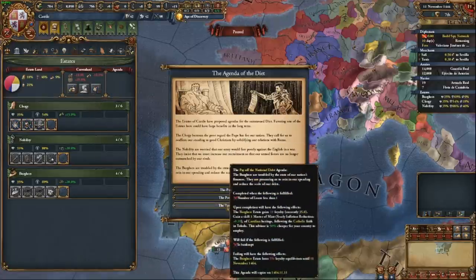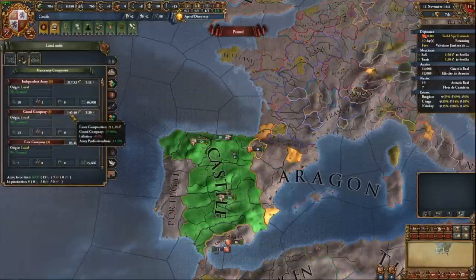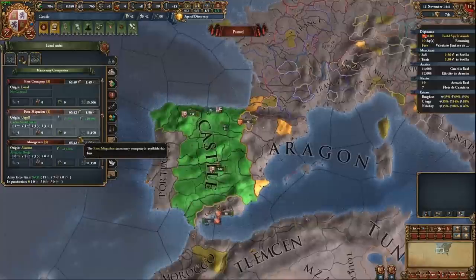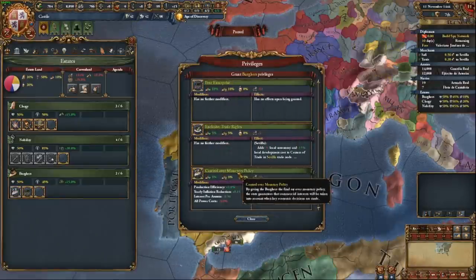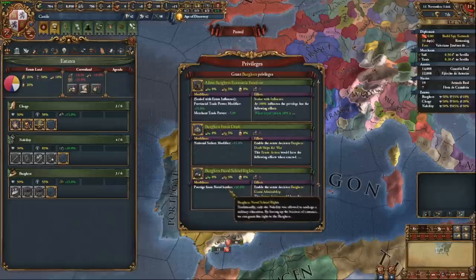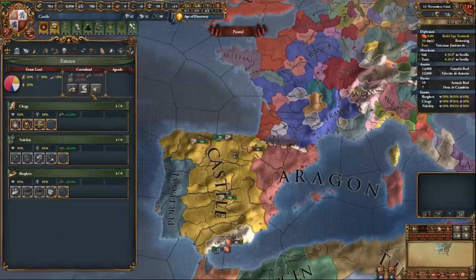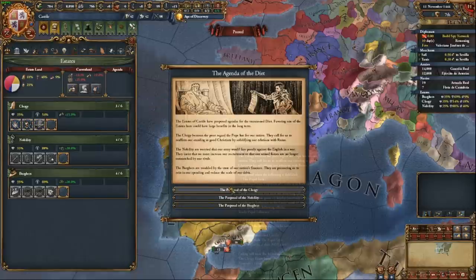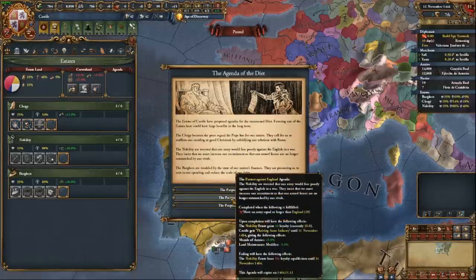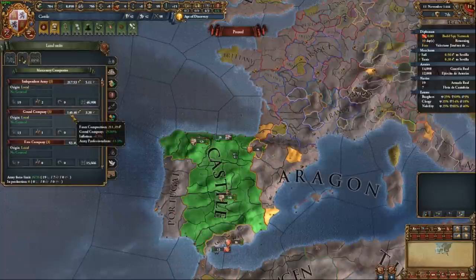This is going to be a very vassal and union heavy Castile. I'll be using my monarch points very efficiently, and having lots of points for development which will also increase crown land. You might be tempted to use the Burghers' force draft privilege since free heavy ships sound great — but in the current patch heavy ships are broken and not in a good way. They just kind of melt to light ships. You're better off deleting all your heavies and running light ships for open seas, galleys for the Mediterranean, and cogs for transport.